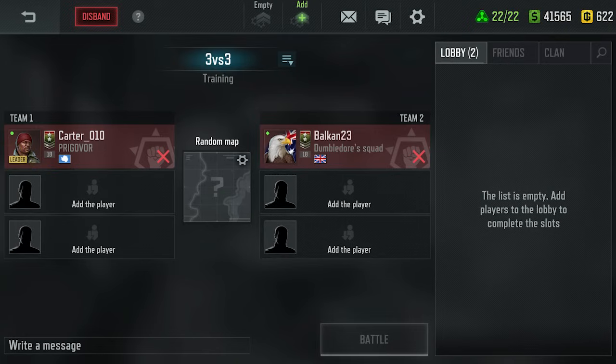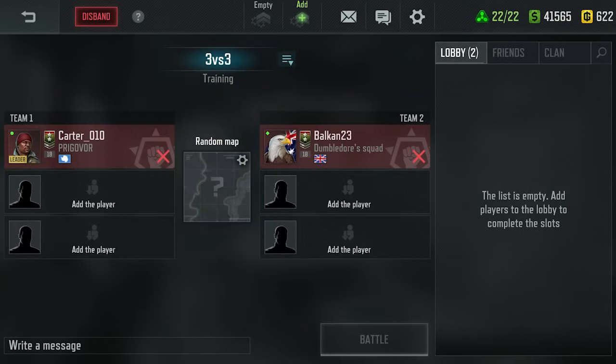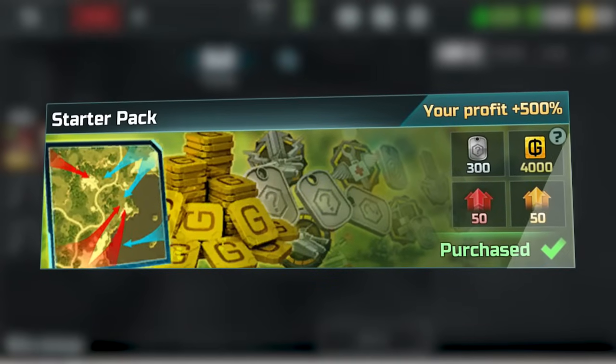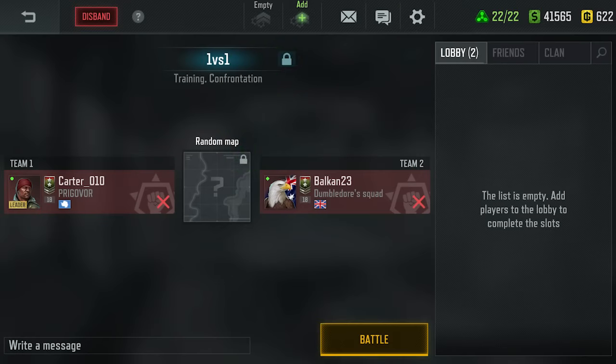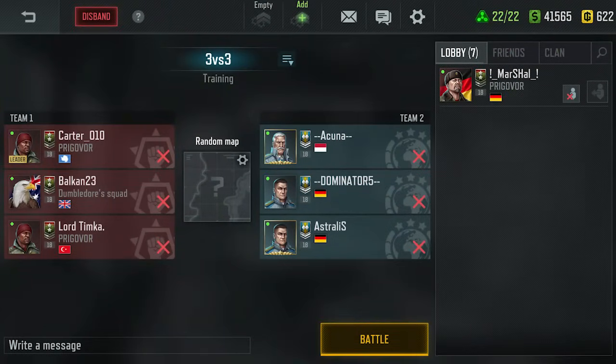The lobby creator can choose the battle mode and map if they have a starter pack. Without it, the lobby creator will only have access to the 1v1 mode on a random map. The starter pack is only required for the lobby creator — invited players can play in the selected mode without it.